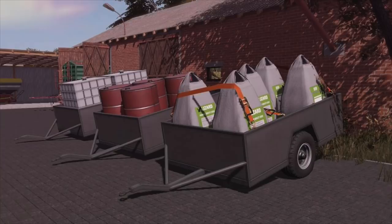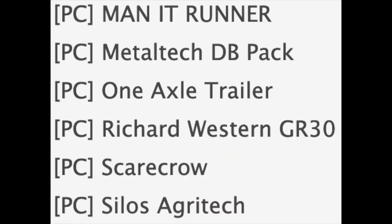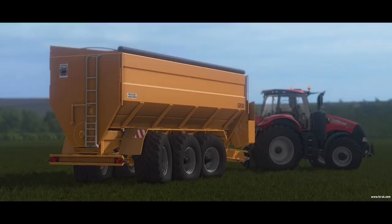We also have the One Axle Trailer — this was out for Farming Simulator 17 as well, on PC, PlayStation 4, and Xbox One. It was made famous by Clutch Simulations using it on the Pacific Northwest map to haul around stuff. Unfortunately most of his tractors ended up on the roof.